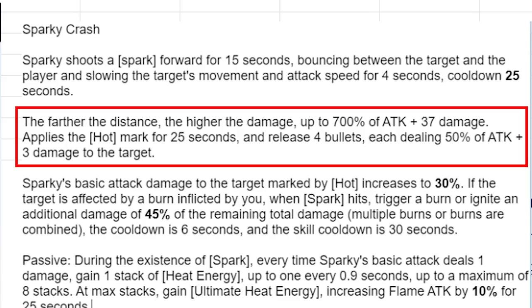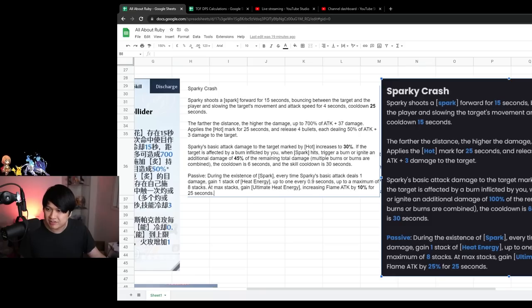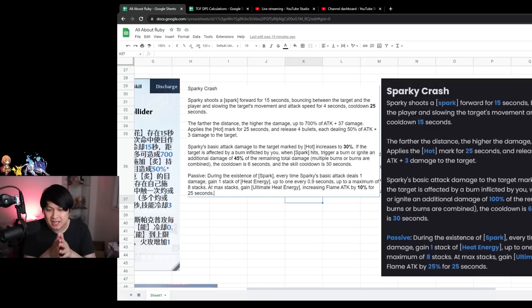What we have next is it applies the hot mark for 25 seconds and releases four bullets, each dealing 50% of attack plus three damage flat to the target. That part is believed to be un-nerfed. Now here is where the giga nerfs start. Sparky's basic attack damage to the target marked by hot increases by 30% — previously it increased by 110%. So what that means is you throw out a spark, it hits a target, that target gets marked with hot, and if you attack a hot-marked target, you deal an extra 30% damage.